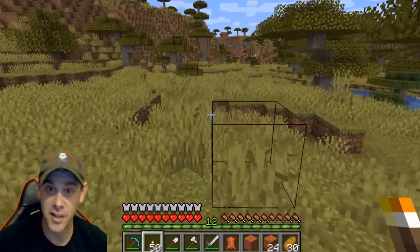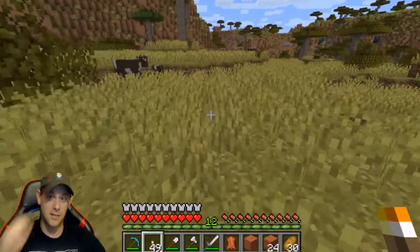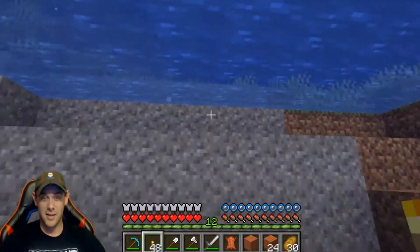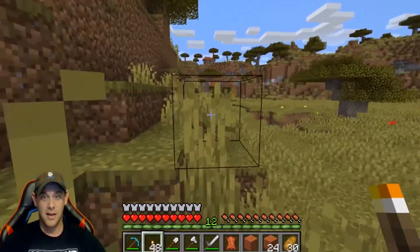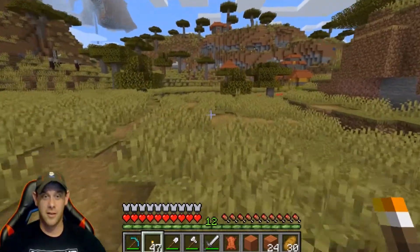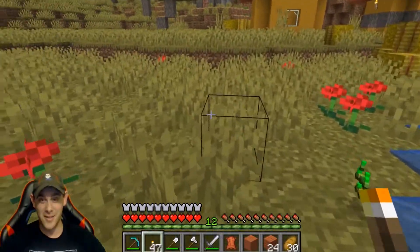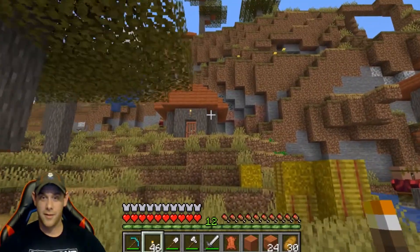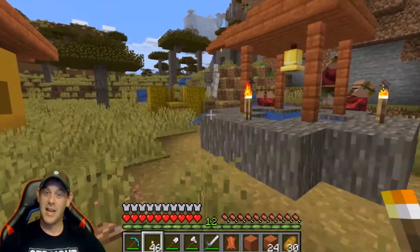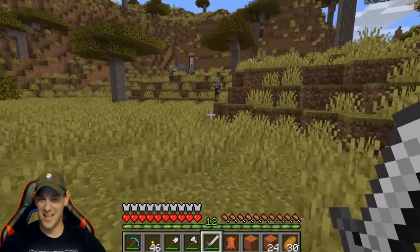Whoa — what is that up on the hill? Is that another village? Holy crap! That's only about 400 to 600 blocks away from that other village. This is awesome. Is this really another savannah village in the same biome? It is! Holy crap, this is awesome! We're about to have our own little trading route going on pretty soon. We've got some pillagers out here — let's avoid those guys and let them do their own thing. Wow, they've got an iron golem too! So we've got two villages in one direction!